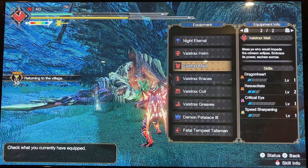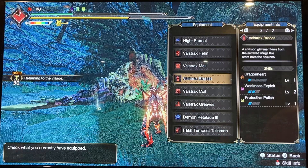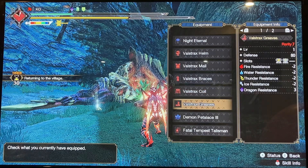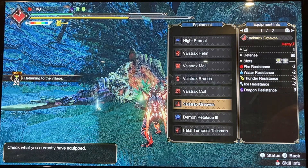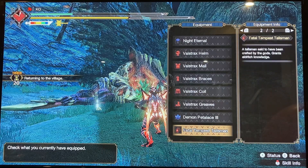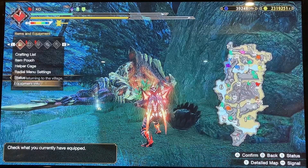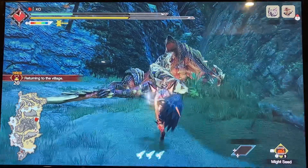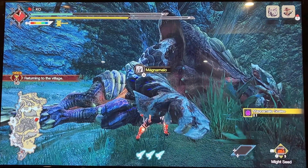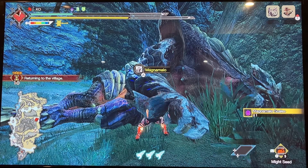I'm just showing my set. My charm is, if I remember now, Wirebug Whisperer 2, Earplugs 2 with two slots. Kind of got lucky on that one, because I'm on Switch, so that's a pretty lucky charm to have. Wirebug Whisperer is really good for this fight, and earplugs is actually pretty good too.